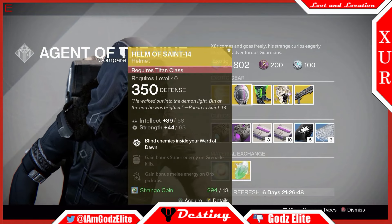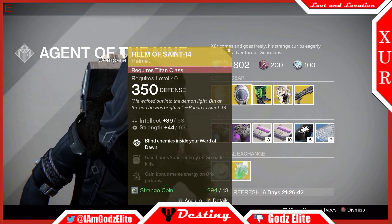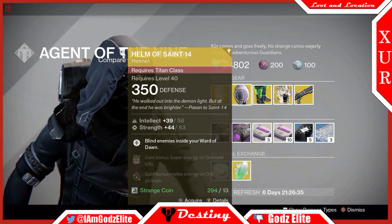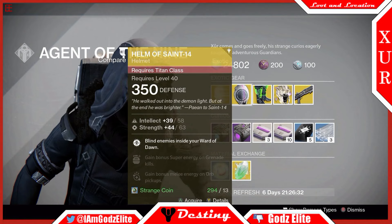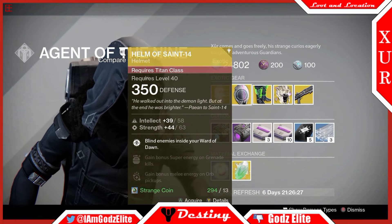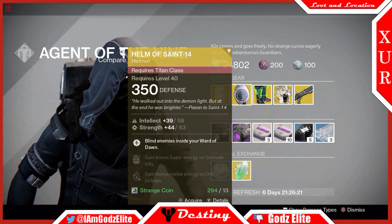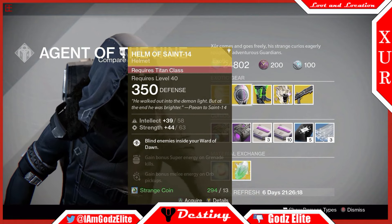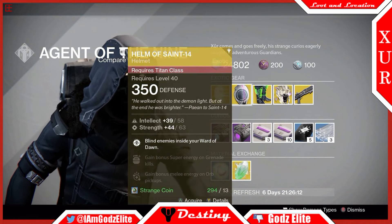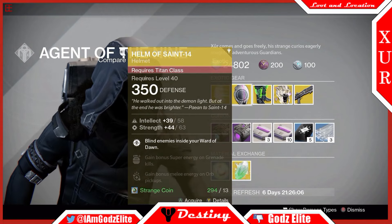Next, Helm of the Saint-14. This is one of my favorite Titan exotics — it blinds enemies inside your Ward of Dawn. This is a huge beneficial piece of gear when you're doing something where people are coming at you. Like this week with the Nightfall, Berserk is on — people are coming after you. This is great for when you're doing the raid, this is great for when you're doing the Saber Strike as a Nightfall, just because people come in your bubble all the time.